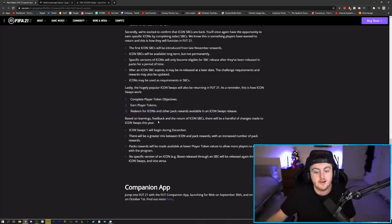Based on learnings, feedback, and the return of icon SBCs, there'll be a handful of changes made to icon swaps this year. It will start during December — so pretty soon, maybe over the next few days. There'll be a greater mix between packs and players, with a higher increase of pack rewards. Packs will be made available at lower player token values to make more players engage with the program.